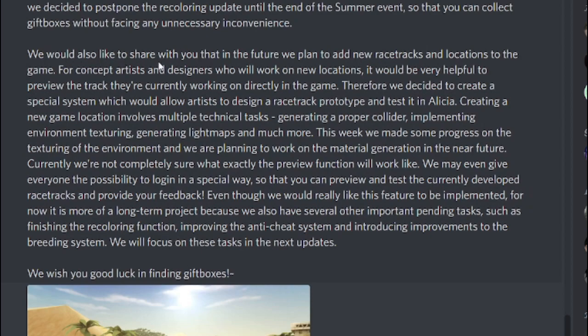This is the paragraph I am very very hyped about: 'We would also like to share with you that in the future we plan to add new race tracks and locations to the game. This is massive. For concept artists and designers who will work on new locations, it would be helpful to preview the track they're currently working on directly in the game. Therefore we decided to create a special system which would allow artists to design a racetrack prototype and test it in Alicia. Creating new game locations involves multiple technical tasks - generating proper colliders, implementing environment textures, generating light maps and much more.'